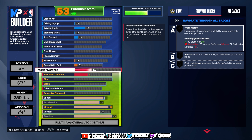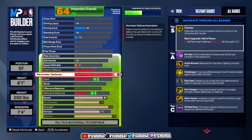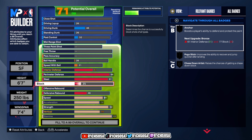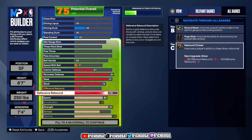Let's get started with the defensive attributes. Go up to a 61 for interior defense. For perimeter, go up to 94. For steal, I like this best at 91. For block, go all the way up to 78, and for defensive rebound go with a 78 as well. This is what we're looking like moving forward on the defensive side.